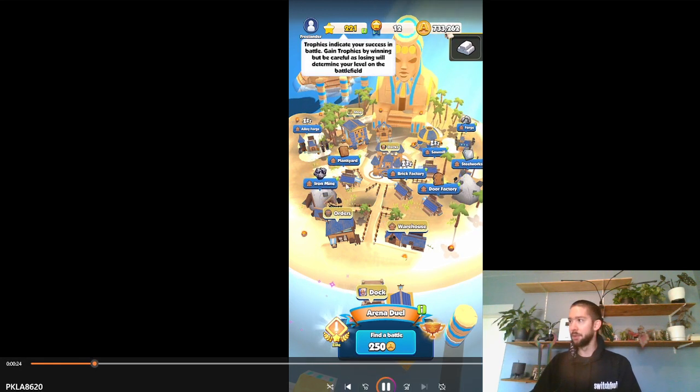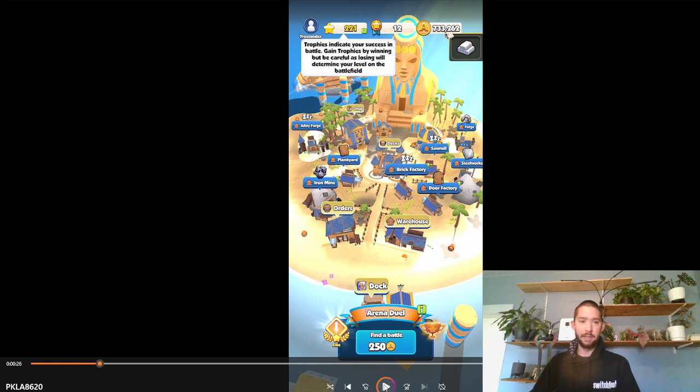Labels for buildings are a nice addition. You can see tutorials — I had already gone through a lot of them, so I can't show you fresh, but one of the frog pikemen shows up and tells you things. They're simple and straightforward, you can click right through them. Tutorials should never be heavy because the player feels trapped — I like the player being able to jump in and do what they want right away.